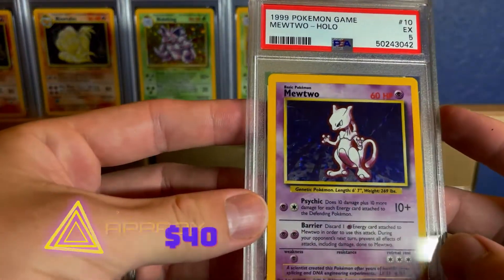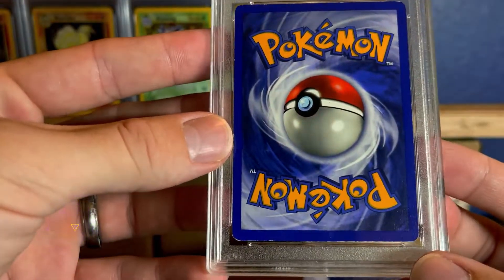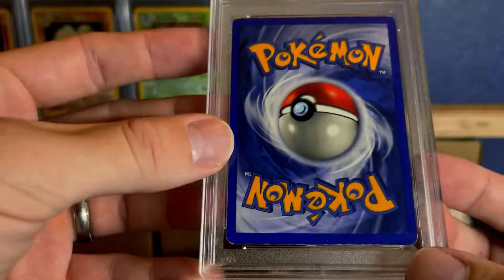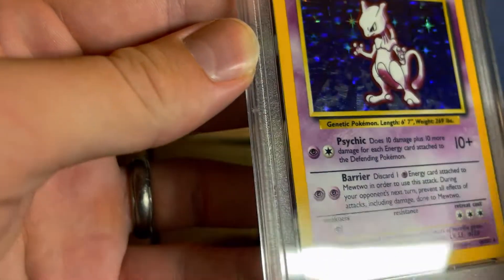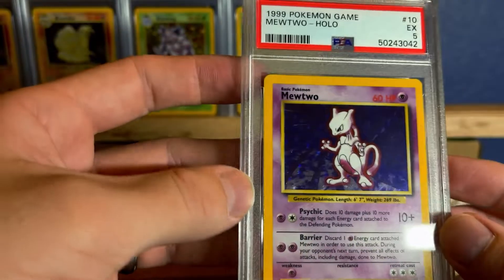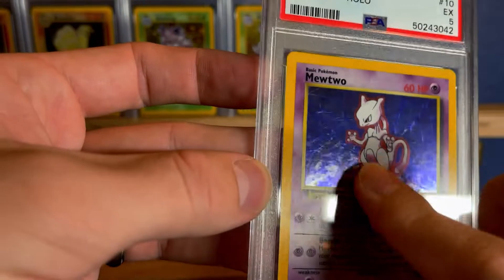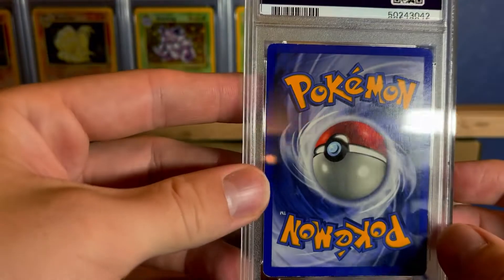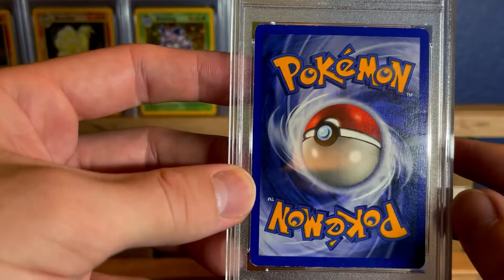Here we have a PSA 5 Mewtwo holo from base set. This one looks like another binder bend right there. It's not as big as the Ninetales one, but still PSA 5. It's got a lot of scratches, some dust on there, and white spots — especially on that bottom. It's really bad. Not too bad everywhere else, but that bottom is pretty bad.